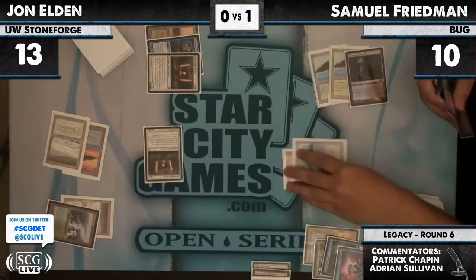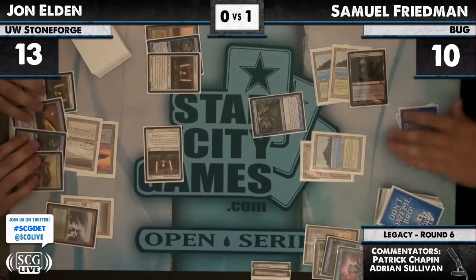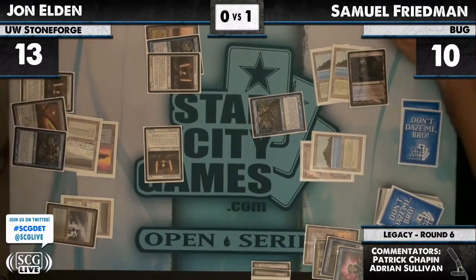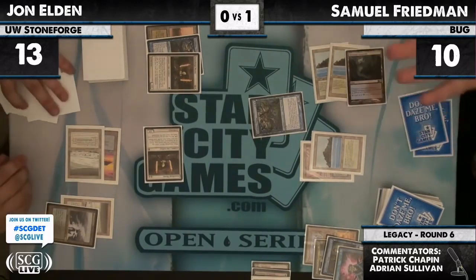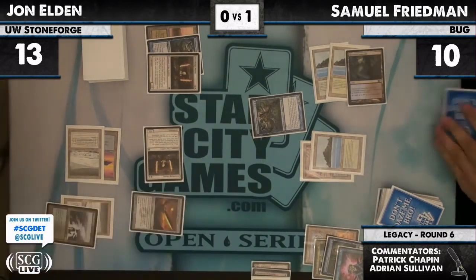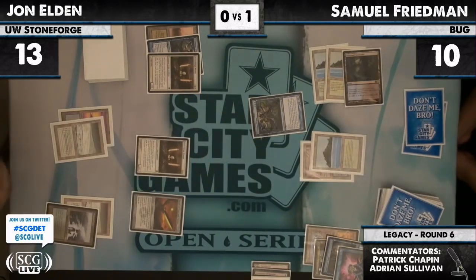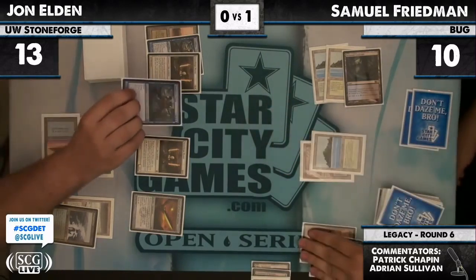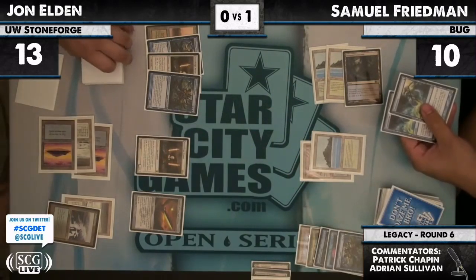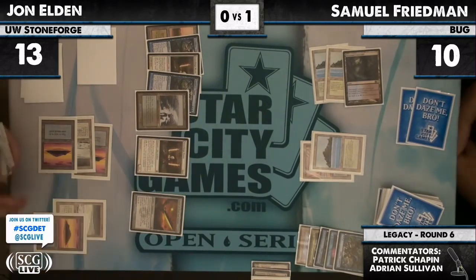Maybe someone can explain to me why John Eden has gone unpunished for this. I do feel bad for Samuel because right after this match he surely realizes something is wrong. The commentators immediately — when one of them says he naturally drew the Battleskull — that can't happen because there's only one Battleskull in the deck. John Eden would have to wait another turn to play his Battleskull, tap the Stoneforge Mystic, look for the Battleskull, and put it in play. He can't go for a Sword of Feast and Famine equipped and play the Battleskull because it wouldn't be in his hand.